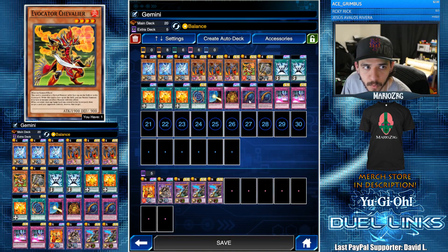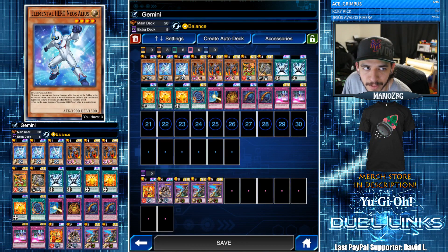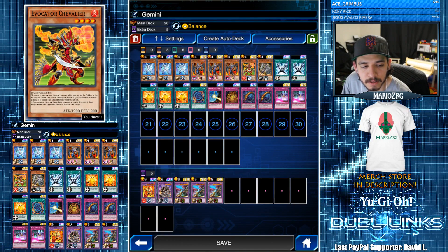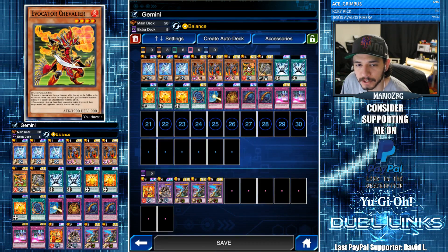I'm running one Evocator Chevalier — I only have one, otherwise I would run it at two or maybe even three because it's also a 1900 beater so it could replace Neos Alias. When you pair this with Supervise it's really good because you can send the face-up equip card you control to the graveyard, target one card your opponent controls and destroy that target. So you get to destroy something and if you have a Gemini in the grave you get the special summon on that Gemini, which is really good.